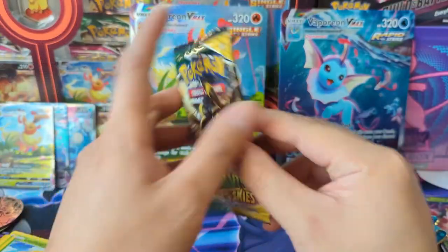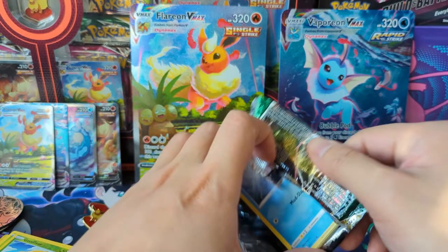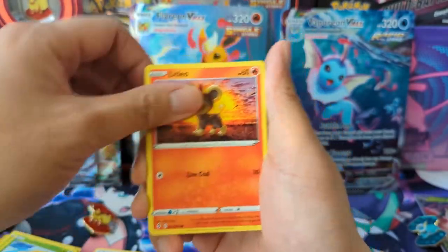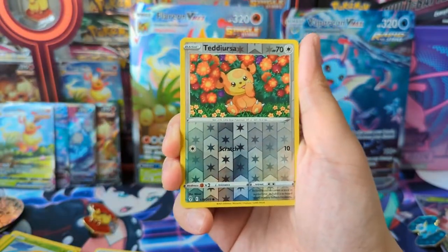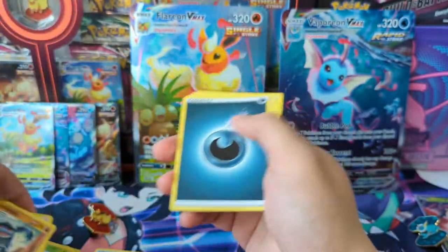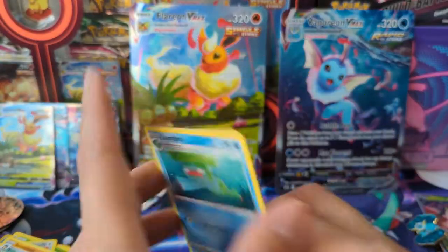Last one for real — Umbreon pack art. Here we go, can we pull off something? Two EVs — two EVs for you. Teddy Ursa, come on. Seismitoad. All right, we tried, Richard Omega. Appreciate it once again, and yeah — that's it this time. Peace!